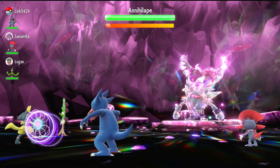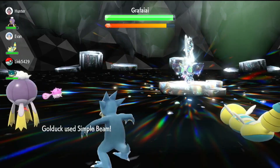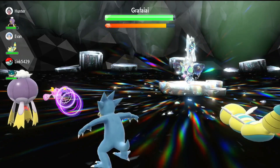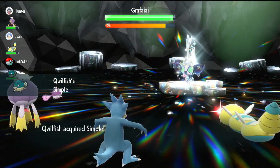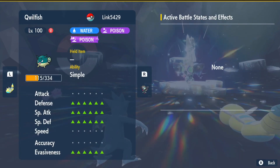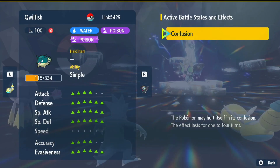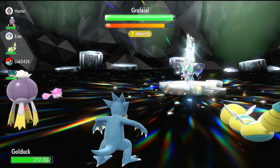But for Pokemon like Lucario, whose ability does not help in most raids, it is a great fit. This also pairs well with other support Pokemon like Coilfish, who raise their teammate's stats. Using moves like Acupressure with Simple Beam causes the buffs to get massive fast. Take a look at these stat boosts after just a couple turns of Acupressure. Keep in mind that when facing a Raid Pokemon that uses debuffs, those will be doubly effective as well.